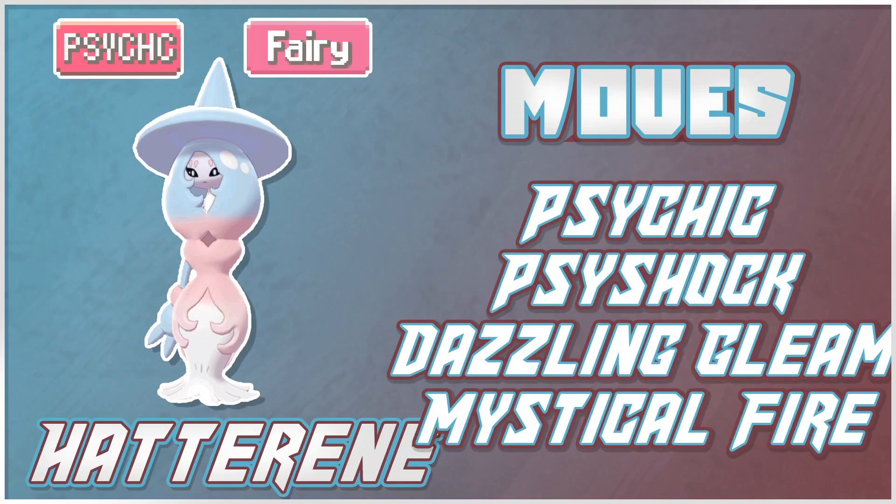Let's jump into some moves. Starting with special coverage — this thing is really strong with that base 136 Special Attack, throwing off big attacks such as Psychic and Psyshock as its Psychic STAB, Dazzling Gleam as its special Fairy STAB, and then access to Mystical Fire, which is really, really good. Being able to hit those Steel types with this typing is phenomenal, and it's stronger than Hidden Power Fire. Mystical Fire is 75 base power and also lowers the target's Special Attack by one, so it's going to be a move you see run on it a lot.